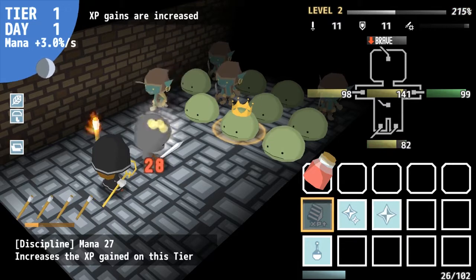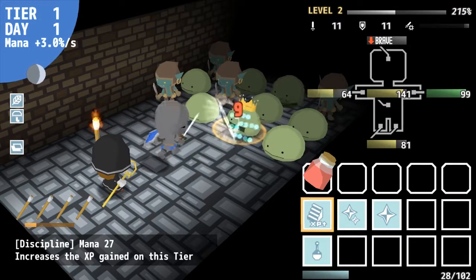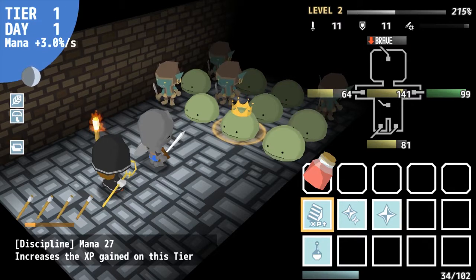Your repertoire includes the obvious skills related to healing, as well as buffs to attack and defense, and one skill that lets you create a random type of mana potion.